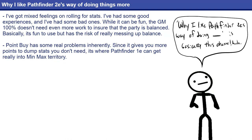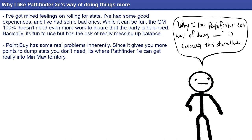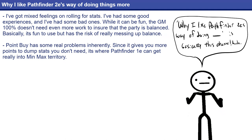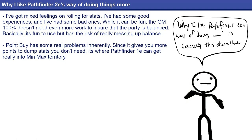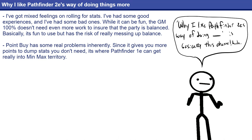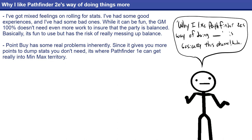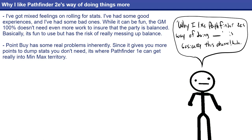If you roll really terrible ability scores and the rest of the party rolls well, your character is kind of relegated to just not being nearly as fun, and that's just kind of sad. The good thing about the way Pathfinder does things is that it's super consistent, and you can always ensure your character is going to be effective in combat. You can choose how high you want your primary ability score to be — a 14, a 16, or an 18 — and choose exactly what level of optimization you're looking for.